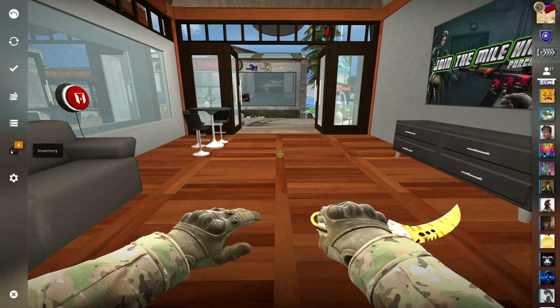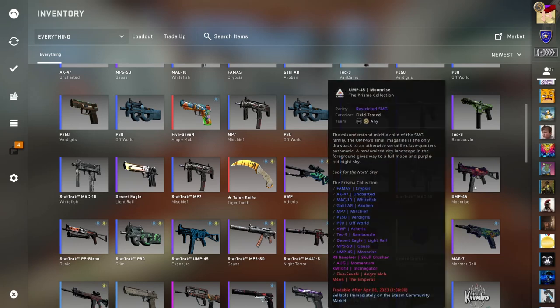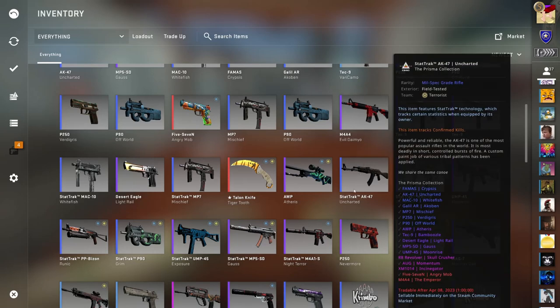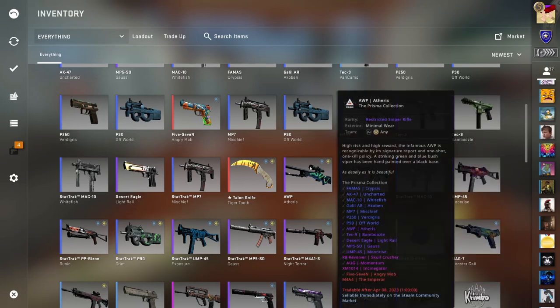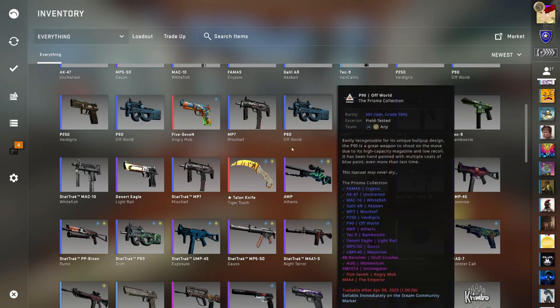So we opened nothing from the first case in terms of special items — wait, actually the StatTrak MAC-10 Whitefish was the first case opened. The second case opened was a StatTrak AK-47 Uncharted. Two StatTrak Blues back-to-back. Luck out of this world — I've never been that lucky, never ever. Third case? Purple. A purple, nine bucks. You're joking.